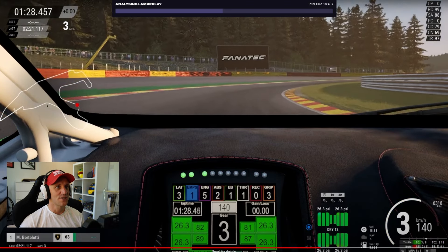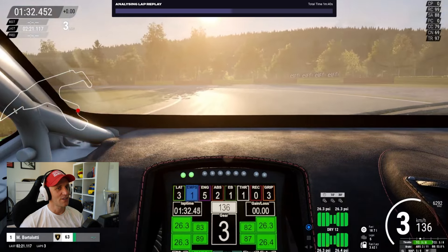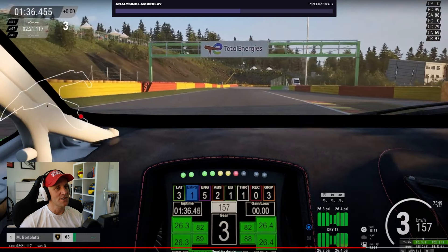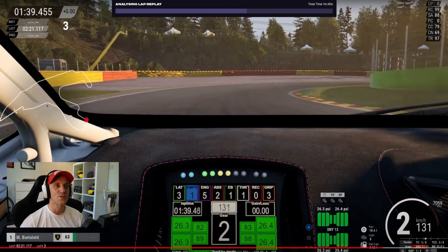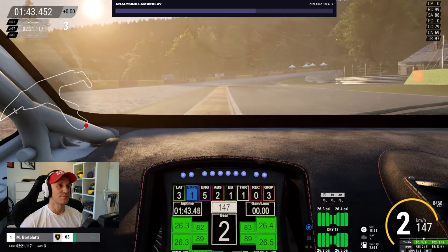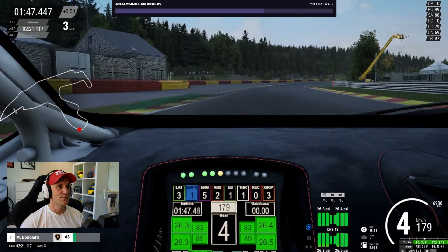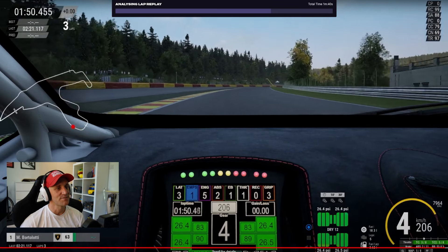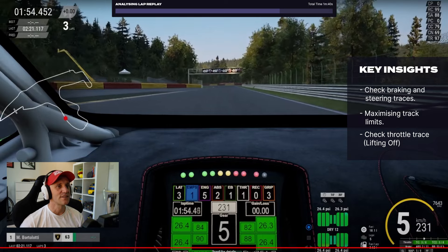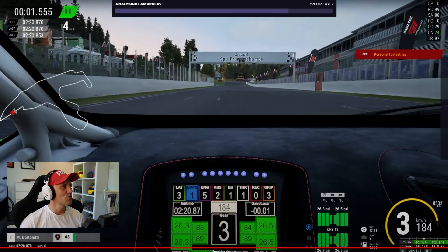Should be braking at the curb, getting onto this inside curb here, which he misses. He's just not carrying enough speed — I think he could have been down a gear as well, or if he carried more speed, it would have been more beneficial in terms of grip going through the corner. Stavelot one and Stavelot two — small lift through Stavelot two, but I think he could have taken that flat because there was a lot of space on the exit that he missed out on. He crosses the line on a 2:20.8.